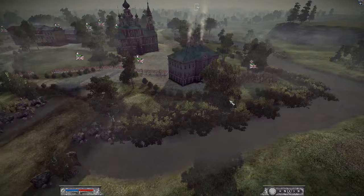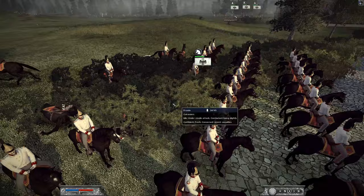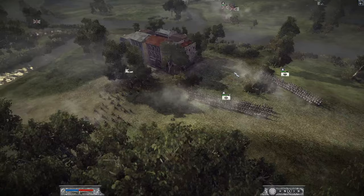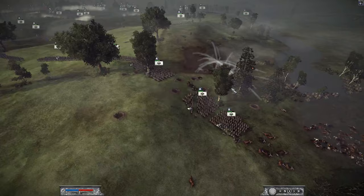We have some skirmishers on this side and some line infantry defending this little riverside, which is the only way I can get across. We have some artillery going for my cavalry — looks like he just killed one soldier there. I'm moving up my infantry and getting some more of my elite infantry on the side. It looks like the Prussians here just charged in their cavalry into the light infantry — a very gutsy move, but he tried his best.